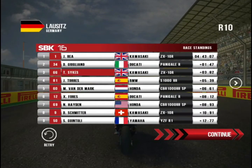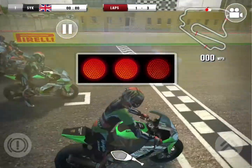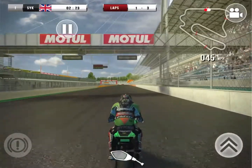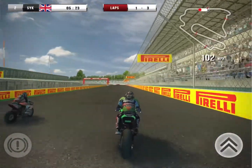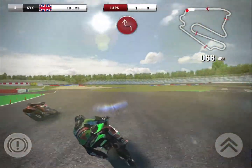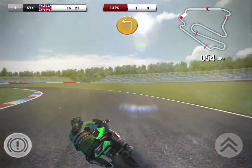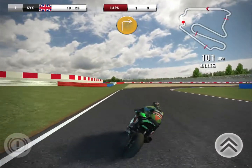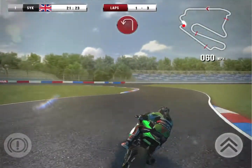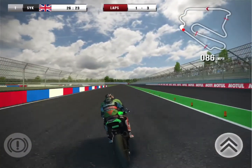Torres on the BMW was up with the leading pack, but we're diving straight into race number two in Germany. One, two, three red lights — go, go, go for the second race at the Lausitz ring, the 20th of the season, only six to go. This time Giugliano gets a better start than us, so does van der Mark. Going to the outside — thankfully Jonathan Rea hasn't had a great start. Through the S section for the first time with a slight bit of contact from behind.